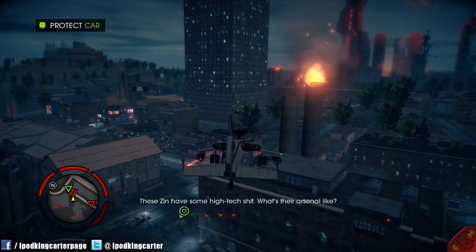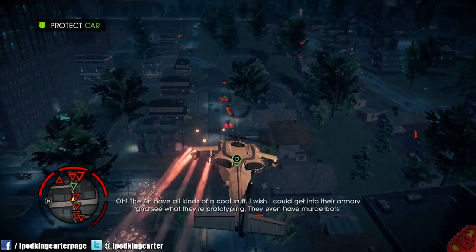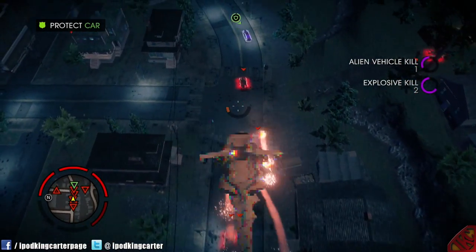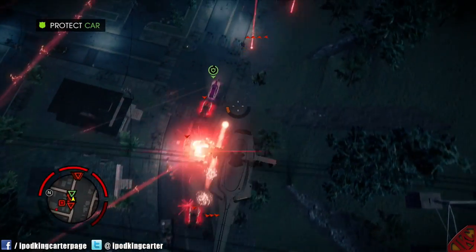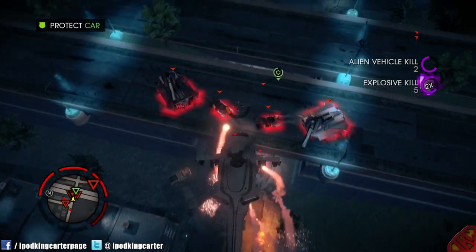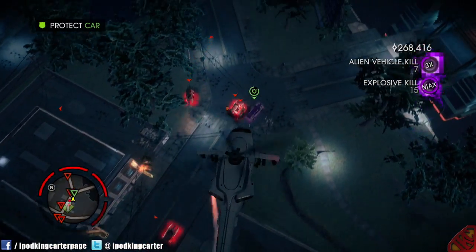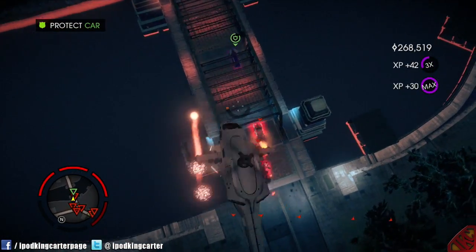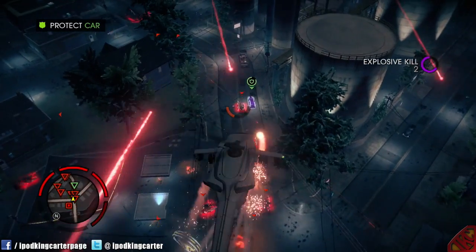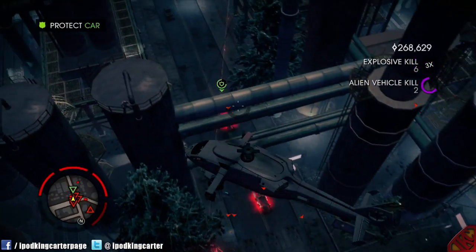Yori's Zin have some high-tech stuff. What's their arsenal like? The Zin have all kinds of cool stuff — I wish I could get into their armory and see what they're prototyping. They even have murder bots. Murder bots — that's my kind of household appliance. Enemy ship flying in! Damn, UFO in the sky. So much for a challenge.